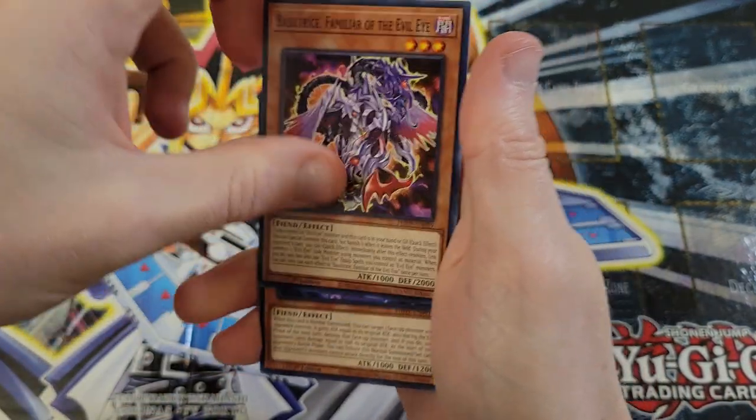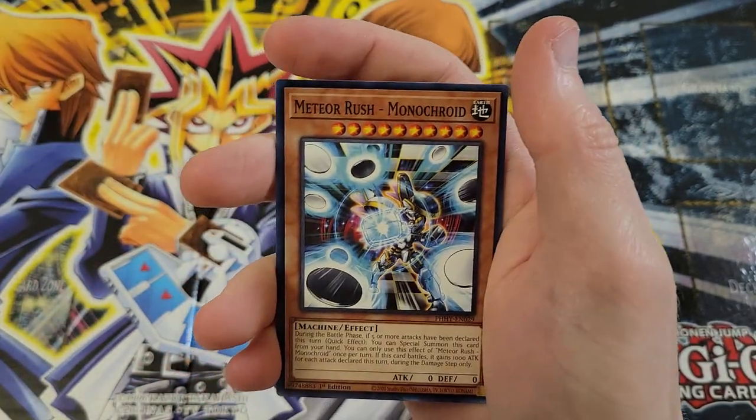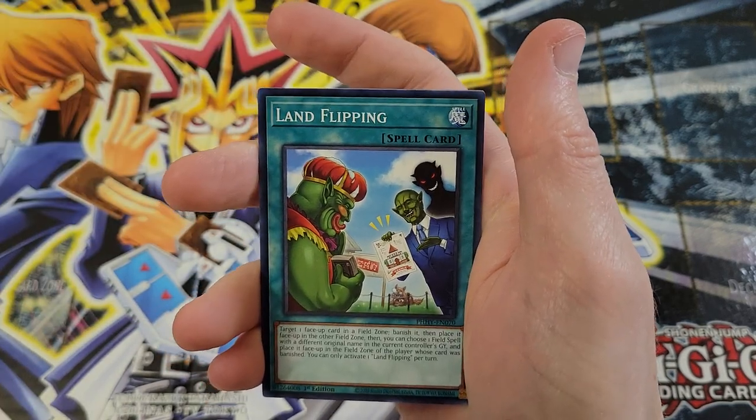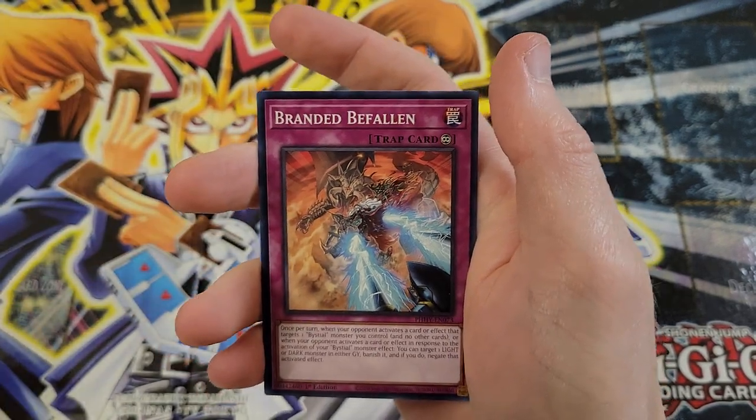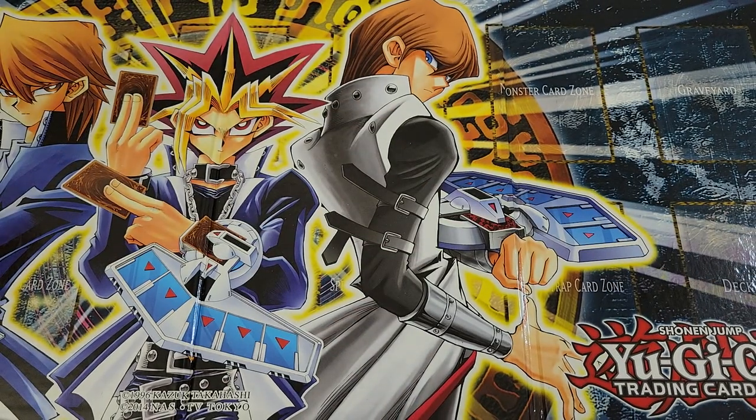Fierce Tiger, Basil, Cassimolar — we'll skip the next card — Meteor Rush Monocroid, Land Flipping, Branded the Fallen, and Gold Pride Nitro Head — another Gold Pride card.